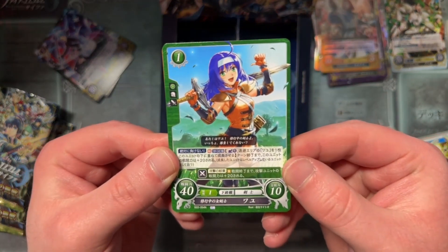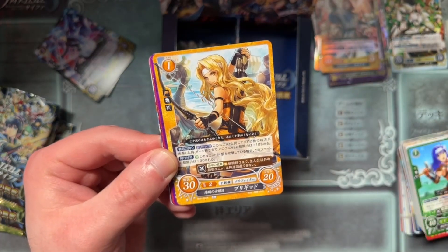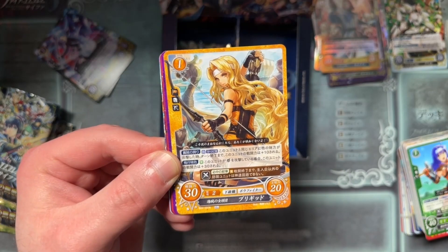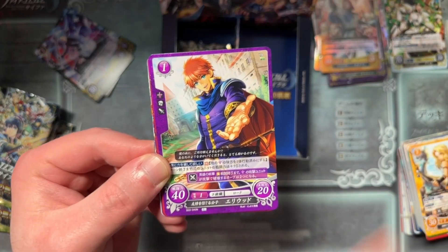We've got Mia — some new faces still. A different Brigid. We've seen the promoted version of Brigid; here's an unpromoted. We've got Eliwood.